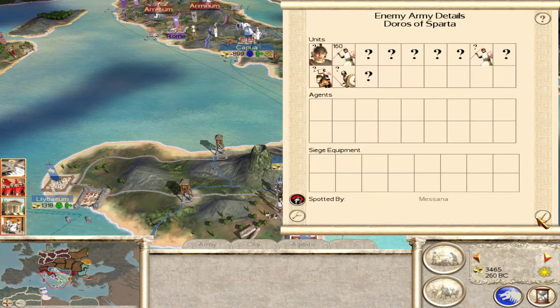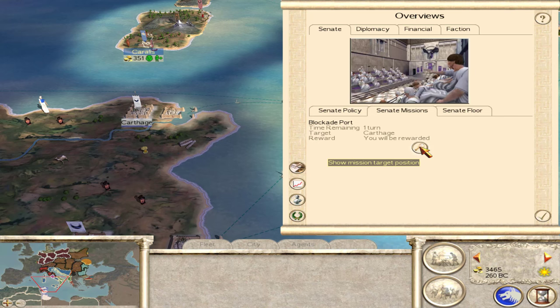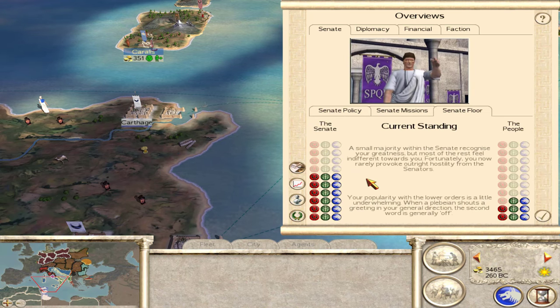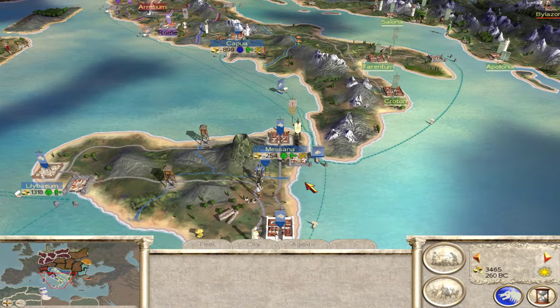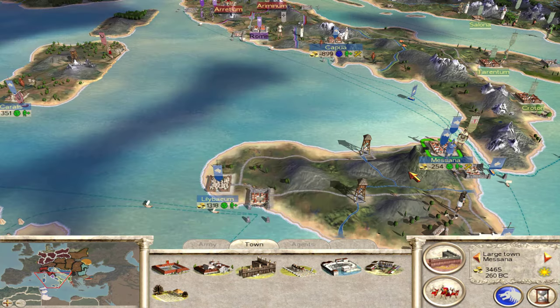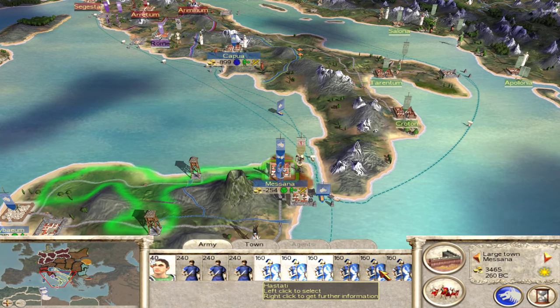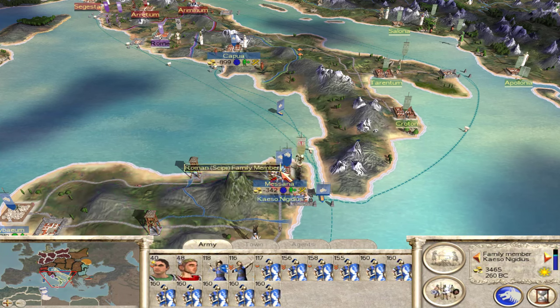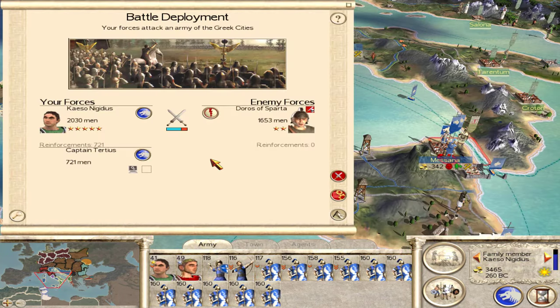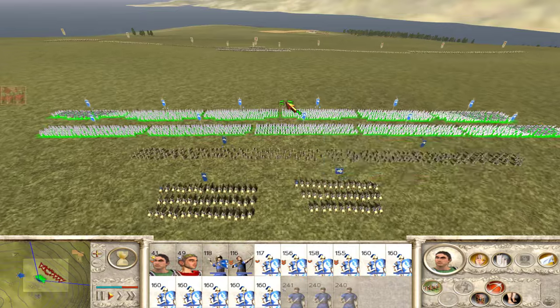Surprisingly they didn't attack me. Looks like I won't be able to complete the blockade Carthage mission. We're still doing well on the senate floor. Let's go ahead and attack this army. I want to attack with one combined force rather than splitting and having the AI control the other part. This is much better — we've got one unified army.